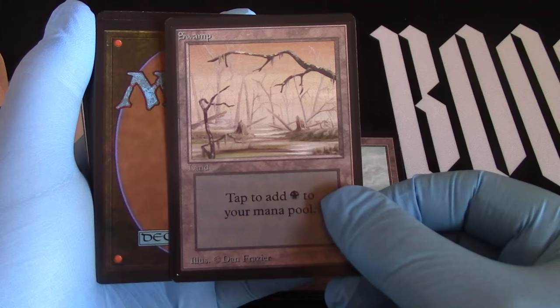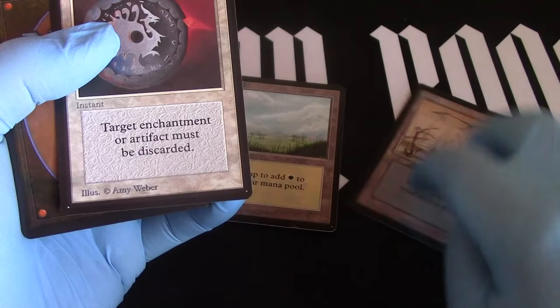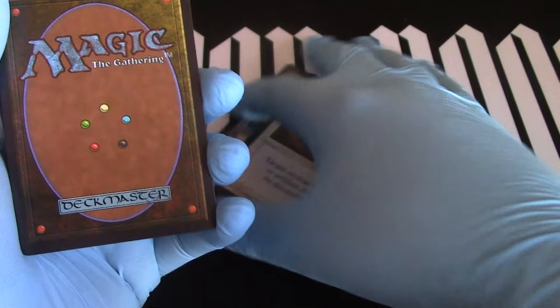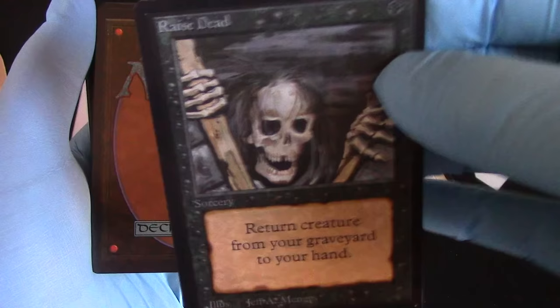Swamp. Rot. Disenchant — we can actually cast this. I'm gonna put this out to play, put it on the side. And Disenchant — there's nothing to disenchant so it all goes to the graveyard. What was I thinking? Raise the Dead — I'll just put this in my hand. That's an awful card and he really needs a good dentist. I don't think the dentist thing is gonna really bring him back to life.